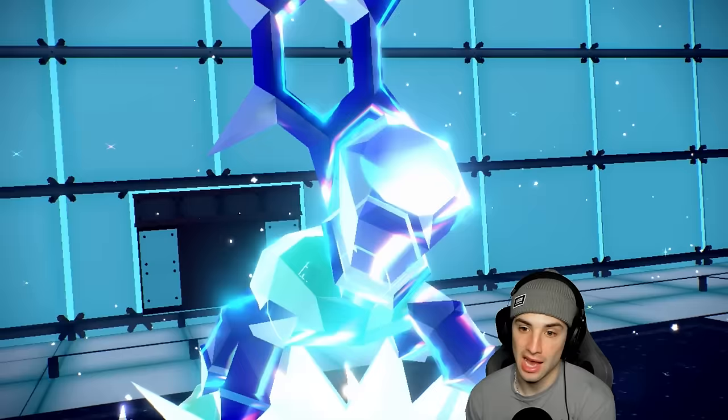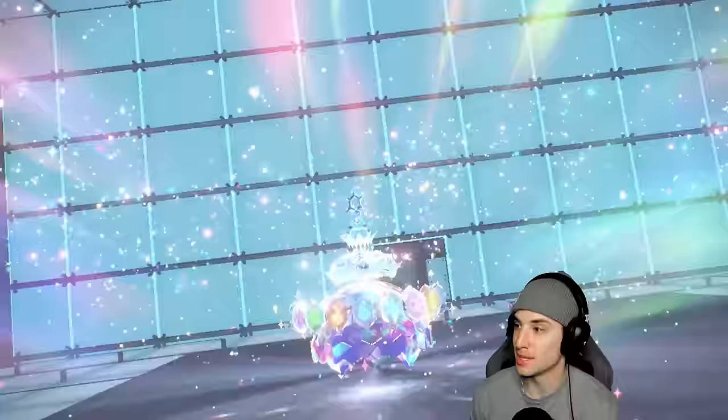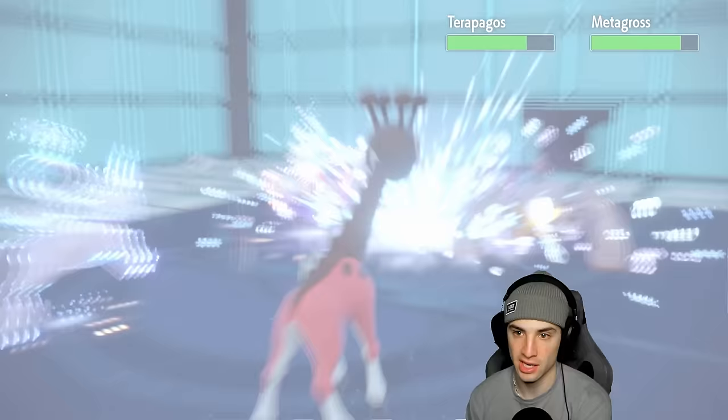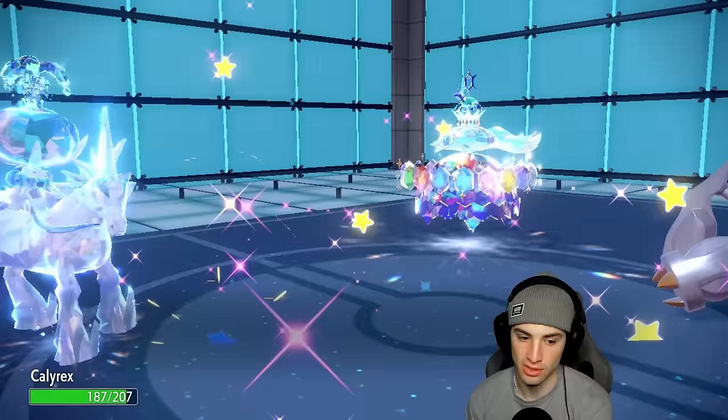Terapagos Terastalizes and I need Glacial Lance to KO it. If it doesn't, this thing might KO my Calyrex. The snow stops when it Terastalizes but we should still have Aurora Veil. Glacial Lance flies — can it KO Terapagos? We don't quite get it. Terapagos is a big boy — the Tera actually helps us though, and they go for Terastalize. We have Aurora Veil and Calyrex tanks the hit. Another Glacial Lance to try to KO Terapagos.